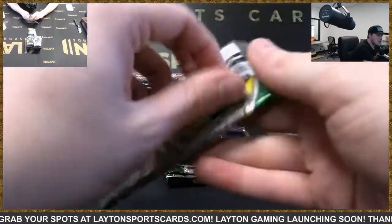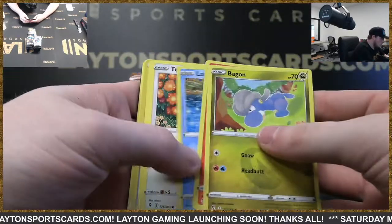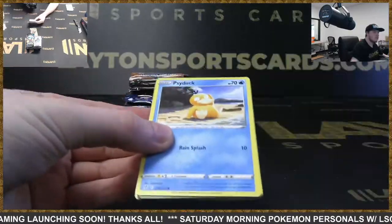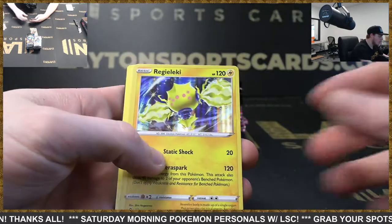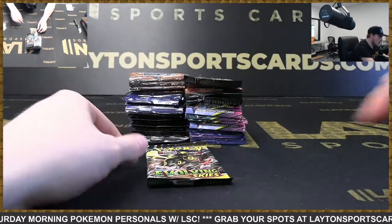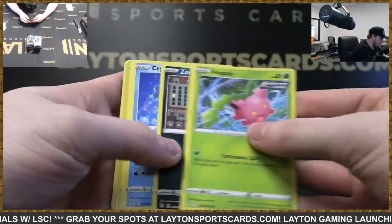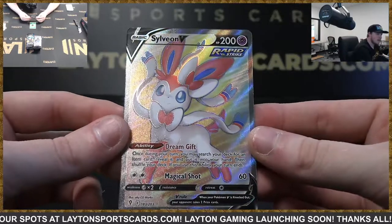A few more Evolving Skies packs still. Got Tentacruel in there. Anti-reverse and Reuniclus going to be the holo. We're also starting to get closer and closer to Celebrations — official release date I believe is October 8th, a Friday. Pokemon releases on Fridays most of the time. Rogan, Roggenrola, and a Sylveon V full art — very nice Justin! Well done on the Evolving Skies there, solid Sylveon V.